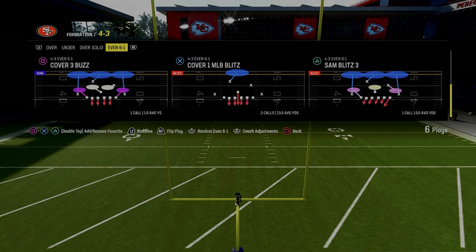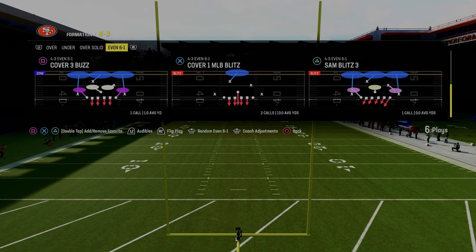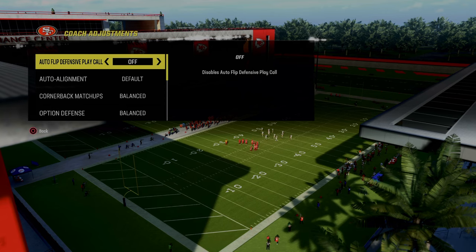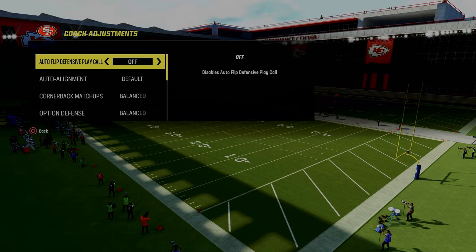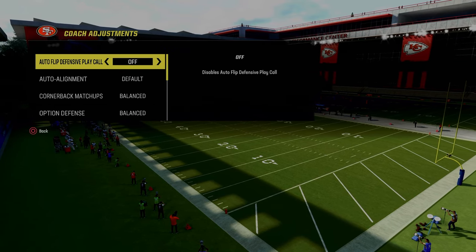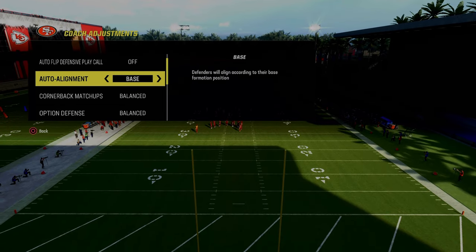With that in mind, I did want to show you this little blitz out of 4-3 Even 6-1. It's Sam Blitz 3. And if you're in regs, you need to be using either the Niners or the Bucks, in my opinion, if you want to run this defense in regs. This is a great defense to run, and you can pair this, especially with the Niners, with a little under-center run game that they have.